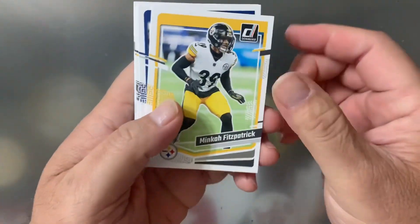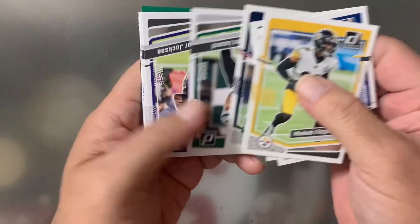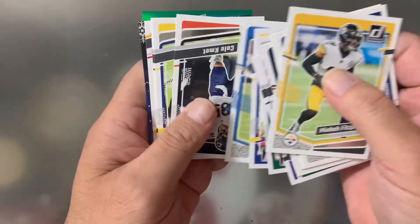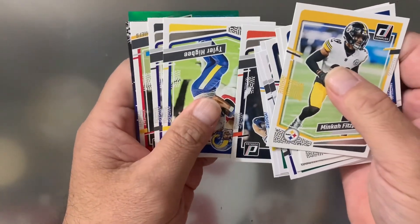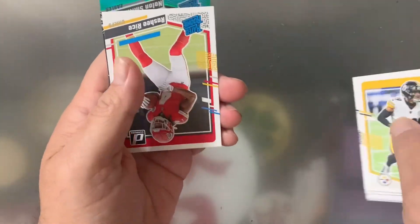Still need to find it downtown. Alright, we're starting off with the Steelers. Let's see if we can find a Pukka Rookie Card. Run this pack.